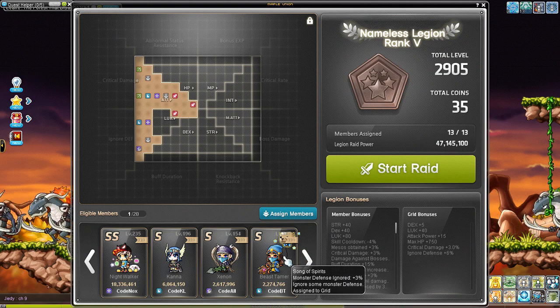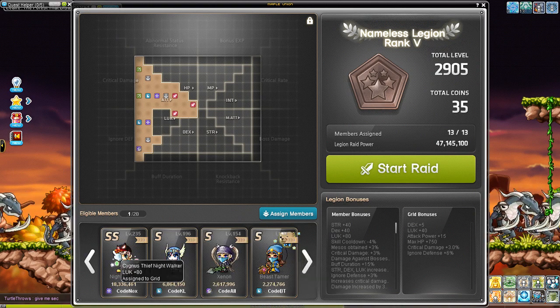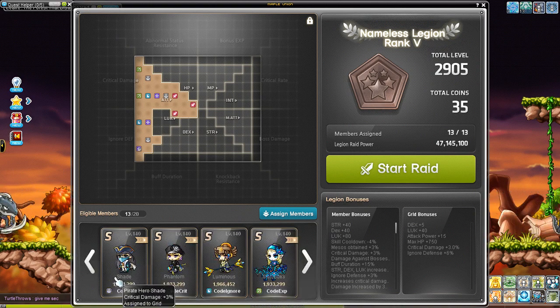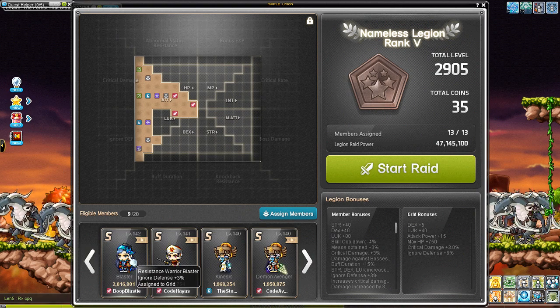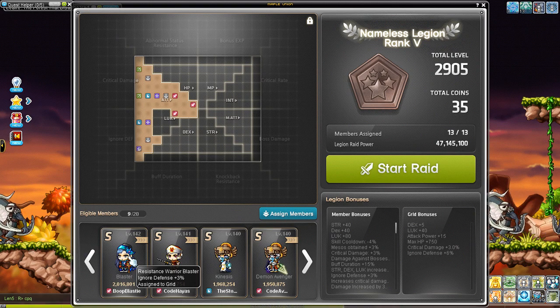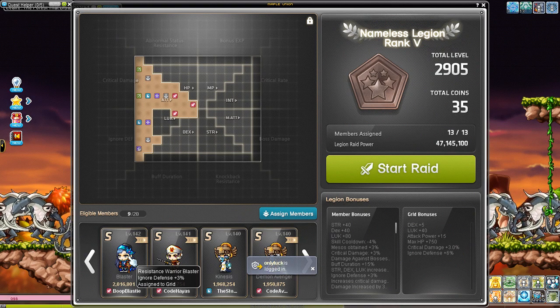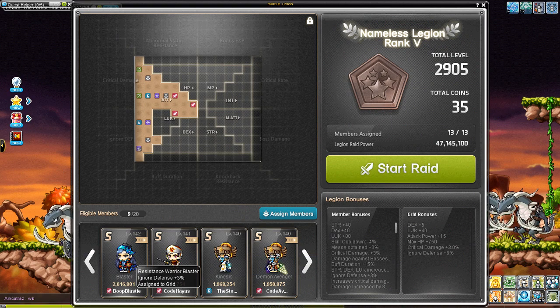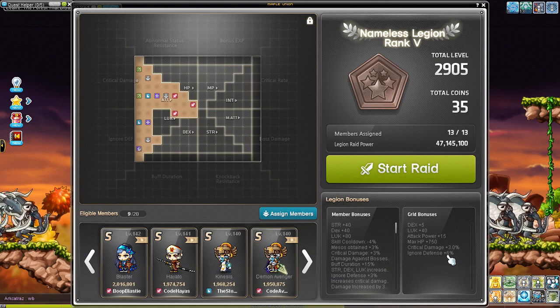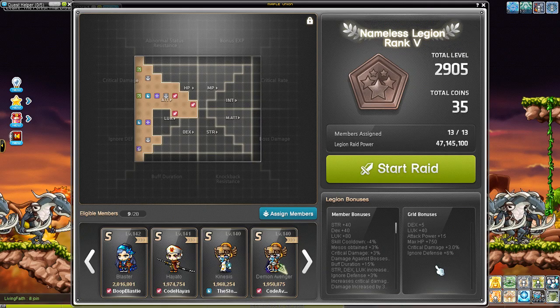Those are Beast Tamer for 3% PDR and Blaster for 3% PDR. Now keep in mind, PDR is not additive. So the difference between a 30% PDR and a 35% PDR line on your weapon is still 5%, but that difference is much, much bigger than say this 6% from Legion characters — because that 6% means multiplying (1 minus 0.06) into your total.